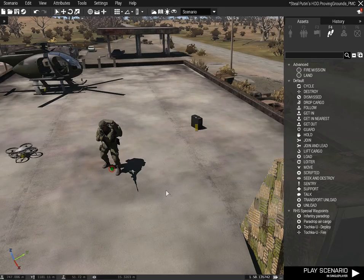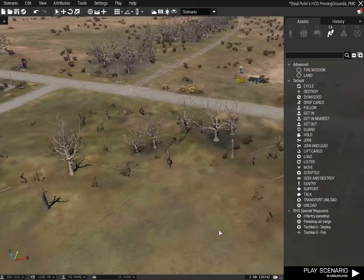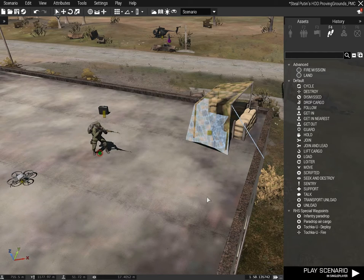So this is my character here, he is a UAV operator. This is so we can get some cool camera angles when we start making things happen within the mission and we can see what's going on. He is independent and I made him friendly to both the US forces and the Russian forces, so we're not going to get shot by anyone and we can just be a spectator.